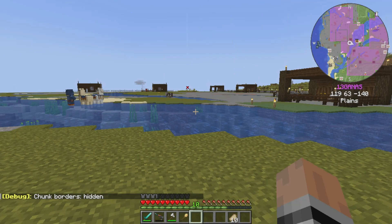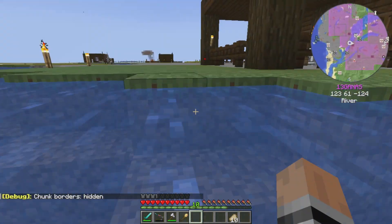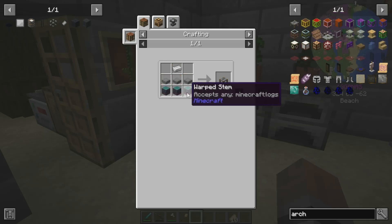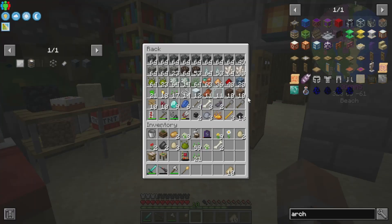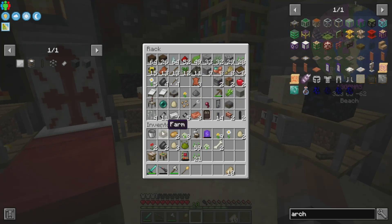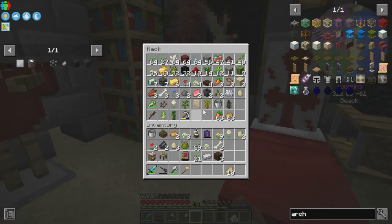Let's go back to my base of operations and get what we're going to need for those framed blocks. We're going to need this architect's cutter, which should be easy — just need three logs, three stone slabs, and some iron, which shouldn't be too difficult. Nice piece of iron, three logs, and I should have some smooth stones somewhere. Yeah, there we go.